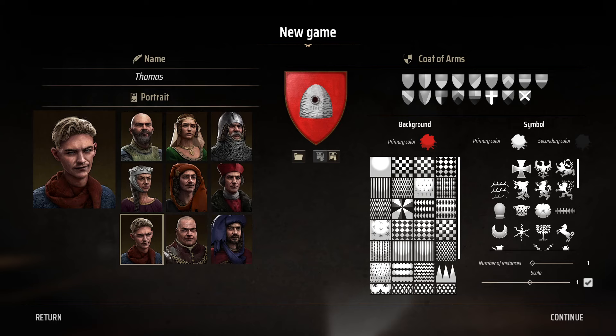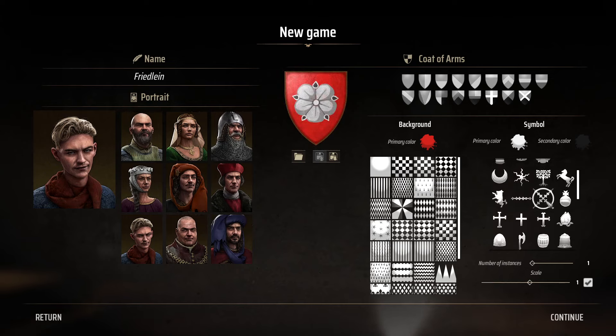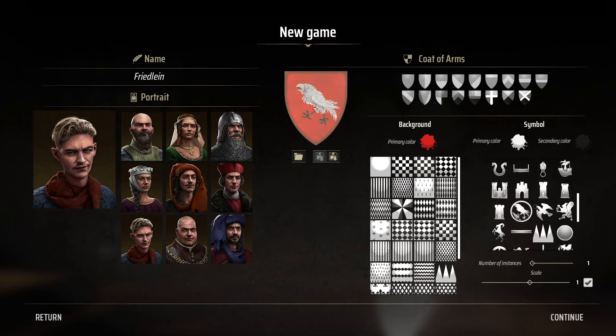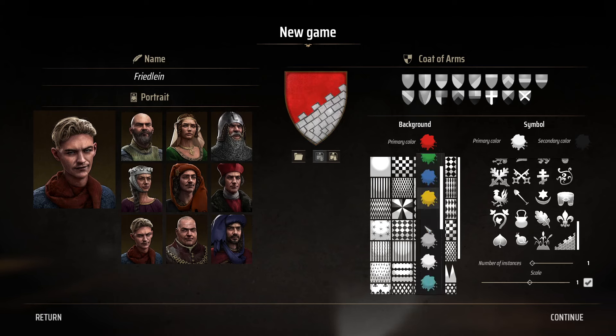I got to pick what I want to look like. Let's be the cocky young kid — he looks kind of smug, I'm all about it. And then let's pick one of the sigils here. Maybe the raven — I think the raven's kind of sick. What is this? I don't know what that is. A shovel? A pot? Oh, let's do the wall because we're going to focus on the wall part.